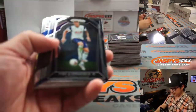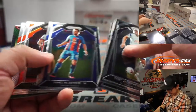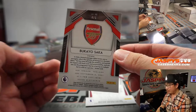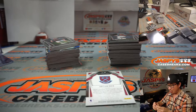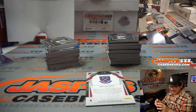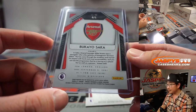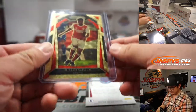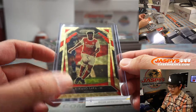All right, here we go. Good luck, everybody. We've got Declan Rice — and wow! Bukayo Saka, 4 out of 5 gold vinyl for Arsenal! One of the young up-and-coming stars for Arsenal and the Premier League. That's pretty nice.